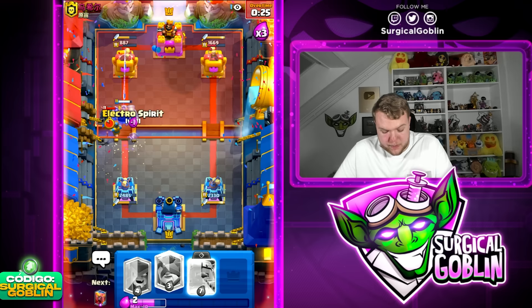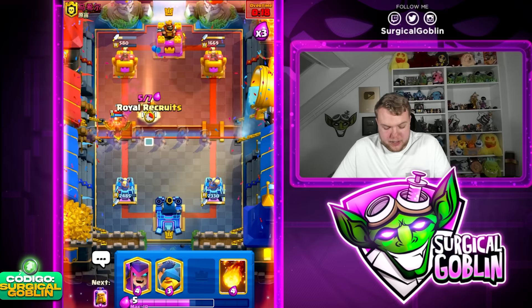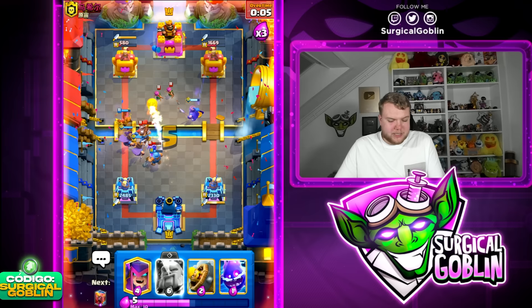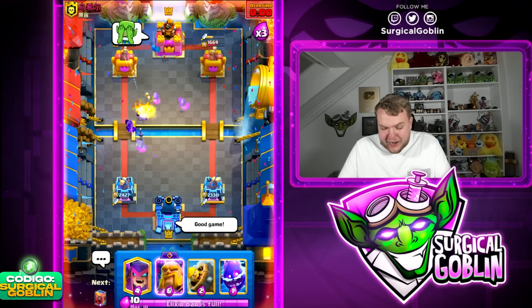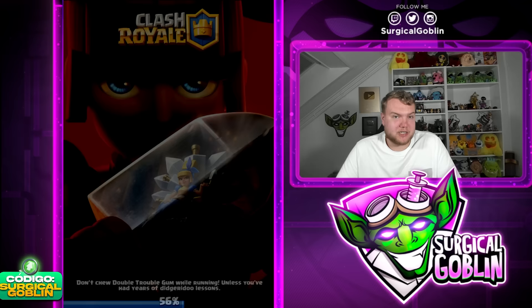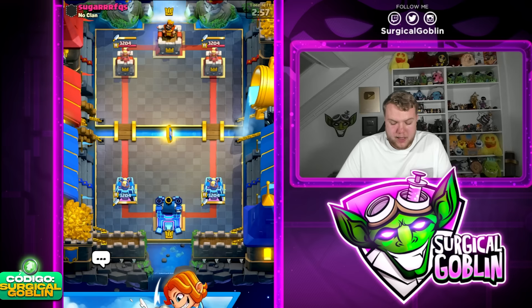As you guys can see, even though this deck is kind of heavy and expensive, you do have a decent cycle, especially when you hit double or triple elixir. Going Fireball — great Fireball there, able to kill the Archers and the Little Prince. I don't know why we're struggling so much against this guy with Mini PEKA, PEKA, and Mega Knight. This deck is definitely a mid-ladder deck but he does have a decent matchup against the Royal Giant. We did end up getting the W, so that's the most important part.